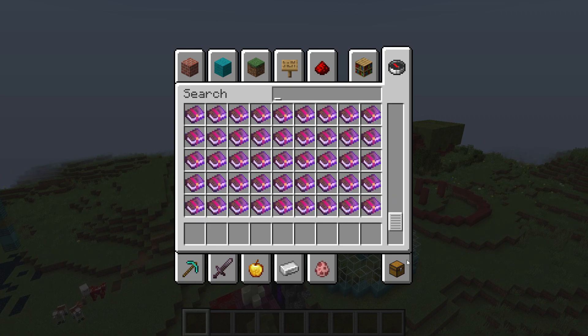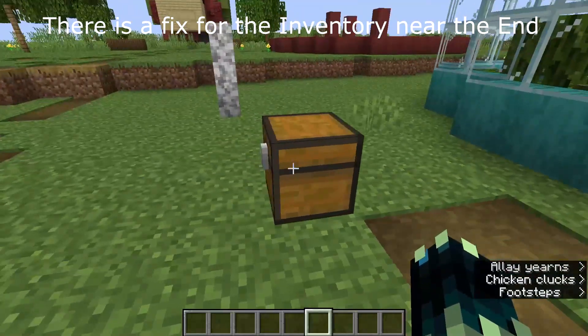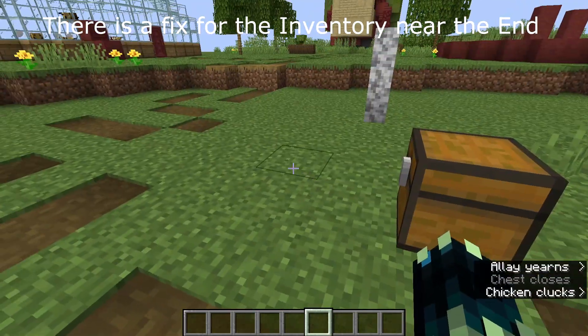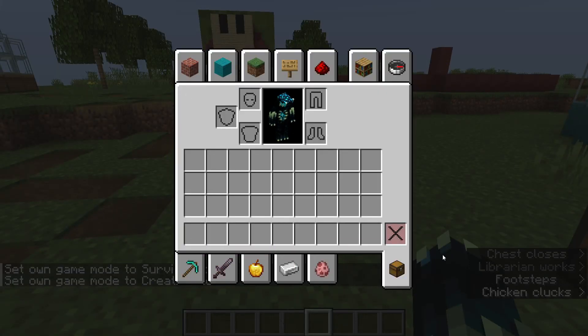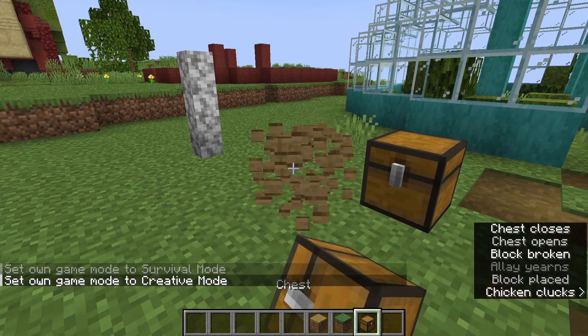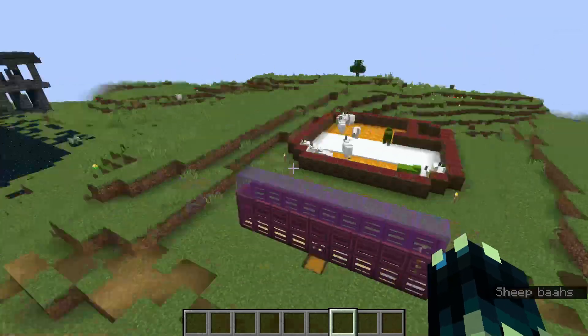One thing: your inventory doesn't actually get carried over. I would say put all your items inside of a chest before you do this. If you have experience levels on you then sadly they will be lost, but for actual items like your armor and your tools, just place a chest down somewhere and put all your items inside that chest — then you will be able to access them in the new world.